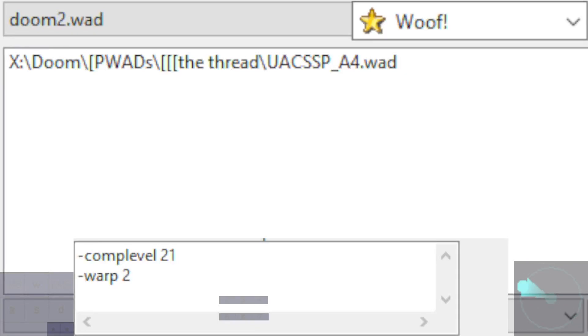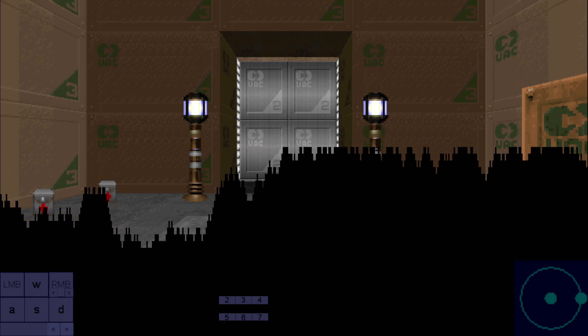Okay, we're going to play UAC Storage Surplus Project Map Number 2 by Lizard Commando.